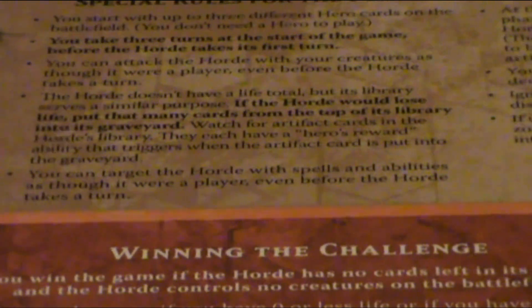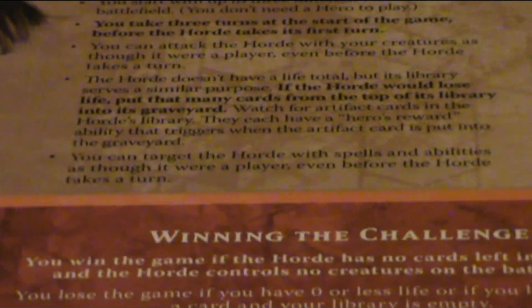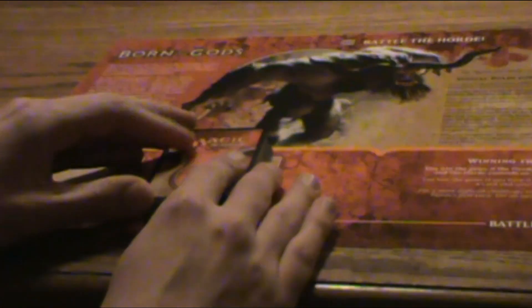Every time the deck takes 1 point of damage, it's going to mill the top card of the deck to the graveyard. If you mill an artifact card, that's how you're going to get your hero's reward. Unlike the Hydra deck where you were popping the heads off to the graveyard, this time you have to send artifacts to the graveyard. You can also target the horde with spells and abilities — Magma Jets and Searing Spears will make it mill, which is always nice.